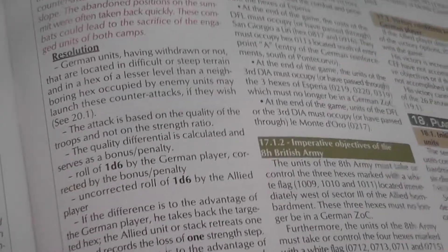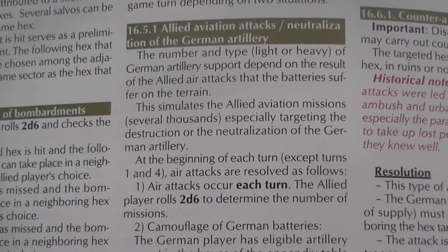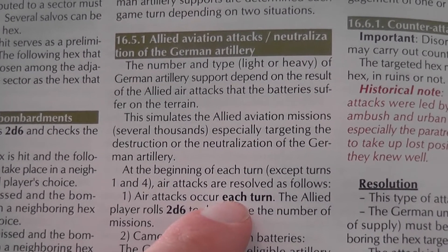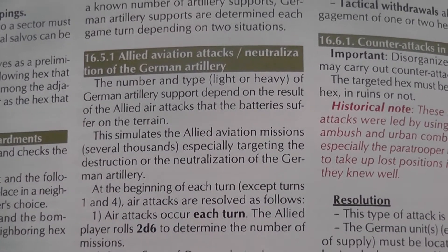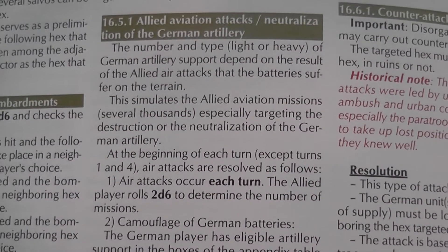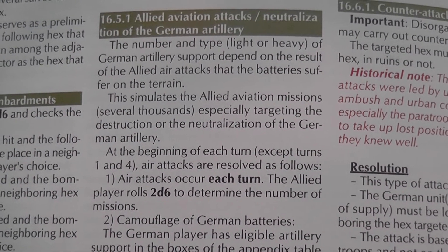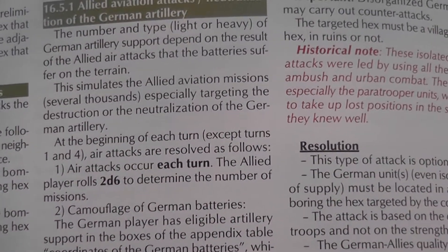Speaking of a lot of work, there is another thing that you need to resolve each turn: you need to determine the number of artillery support markers available to the German player. In some games, you roll a die and look at a table and that tells you the supports available. Supports are special markers that you can use in combat to grant yourself bonuses. Here, to determine that number, you play Battleship.